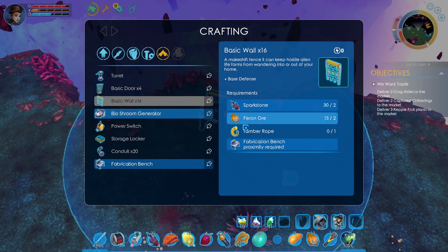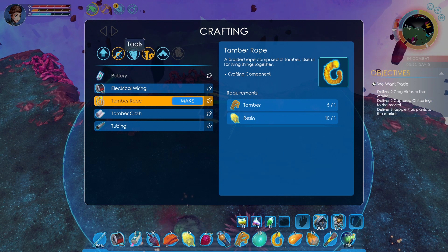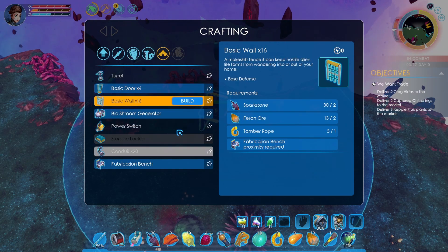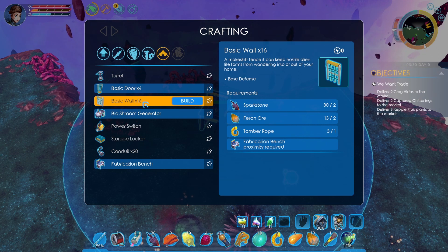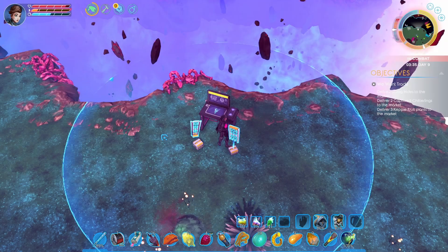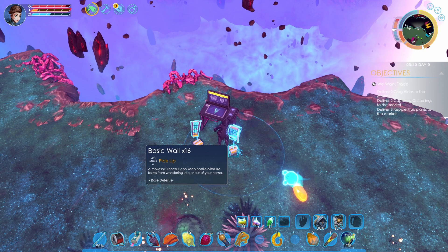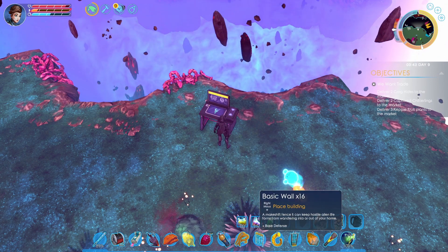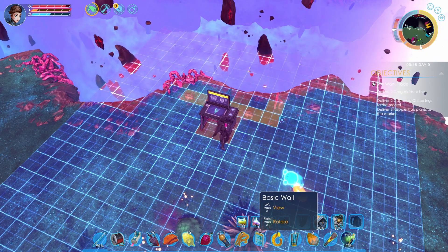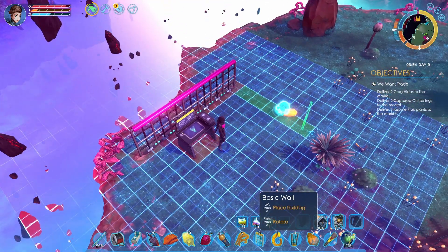So what do we need for these? We need rope. So we get 16 walls when we build one wall. Okay, let's just do this and then we build like that, so we'll drop you for now. Basic wall is right mouse. Oh, so we can just drag it — that's really nice, I like that.